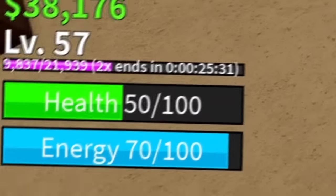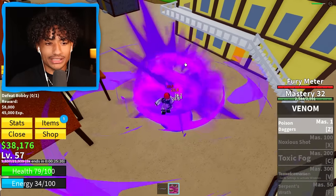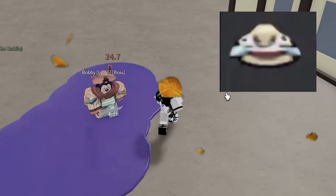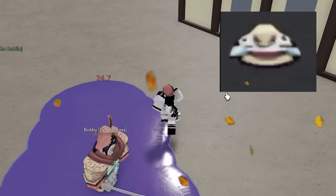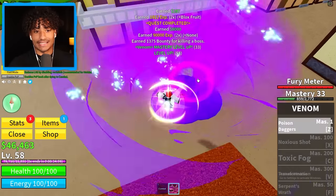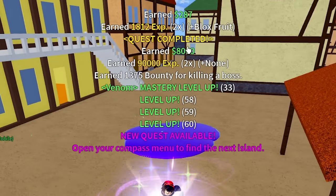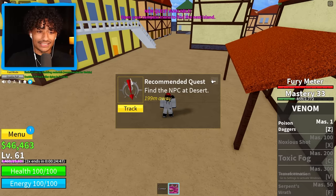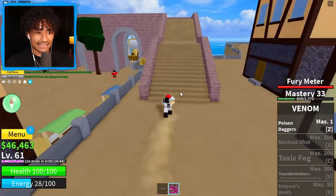Bobby took half my health in one hit. Poison daggers, let's go! Oh my gosh, I forgot he could do that. Bobby, you suck — you can't touch this, you can't hit me. This should be the last one and he's dead! Yes sir — we just got $8,000. We need 20 more levels till level 200. Let's go, it's time to hop in the boat and head to the next island.